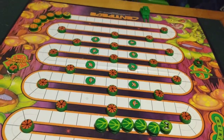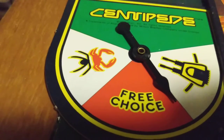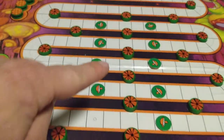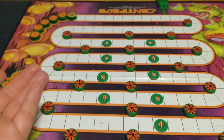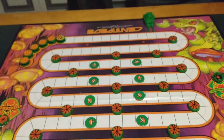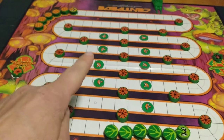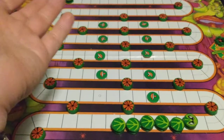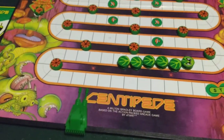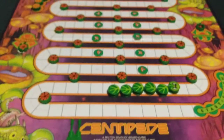If you spin scorpion or spider, you move either the scorpion or the spider - your choice; you cannot move both on the same turn. Use the scorpion to plant poison mushrooms along the game path to create shortcuts for your centipede. Use the spider to remove poison mushrooms from the game path so your opponent can't use them. Also use the spider to attack your opponent's gun. If you spin free choice, select any one of the above moves.